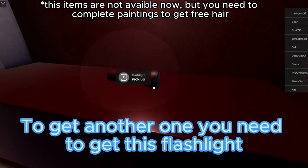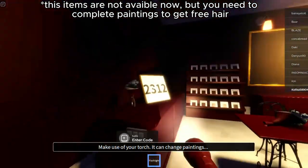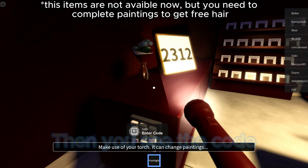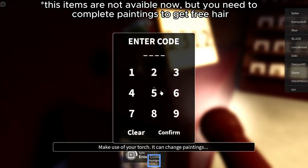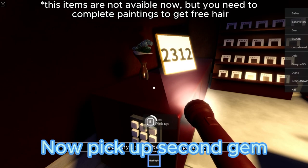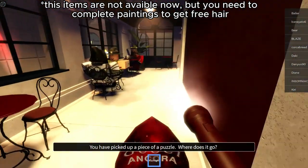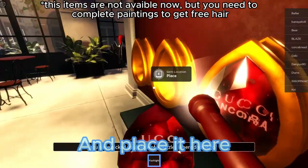To get another one, you need to get this flashlight. Then you see the code — enter it. Now pick up the second gem and place it here.